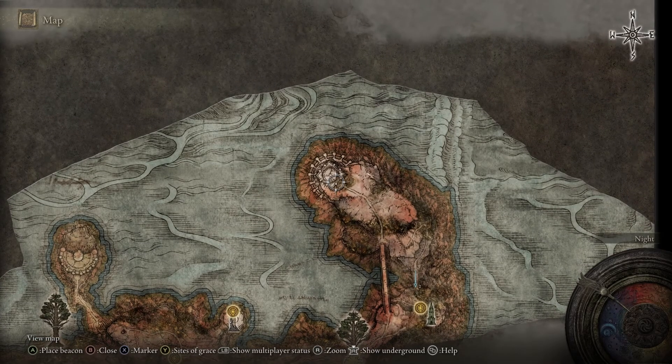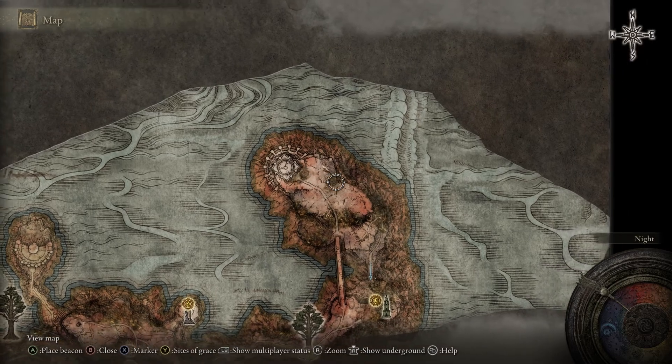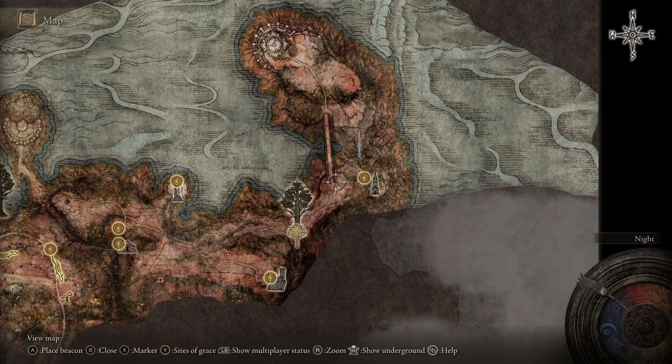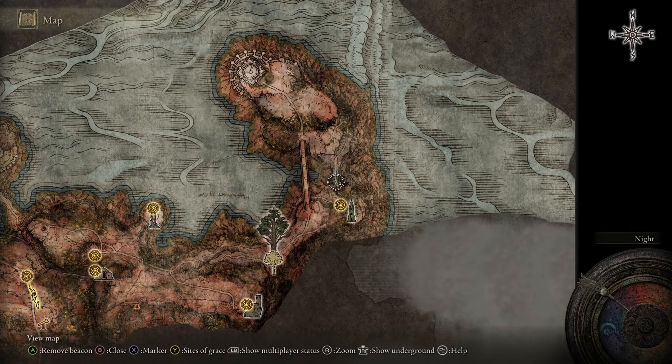From here you just go down the road — as you can see on the map, you'll get past this bridge. There is a dragon here and you'll go on to Lenne's Rise, and then you'll see the boss location.